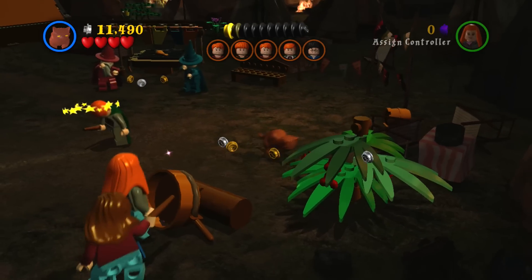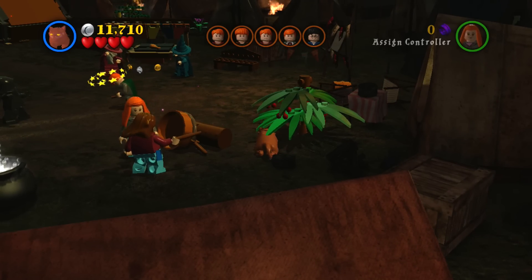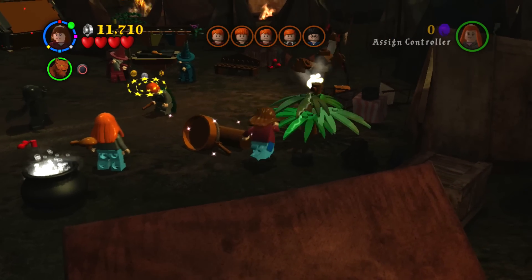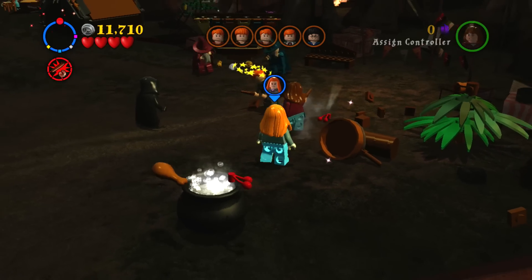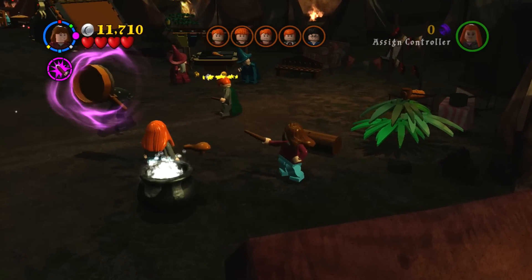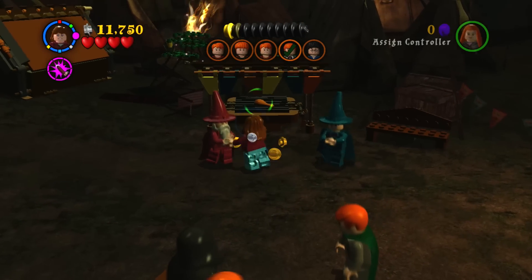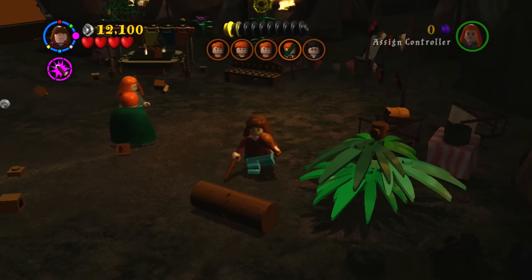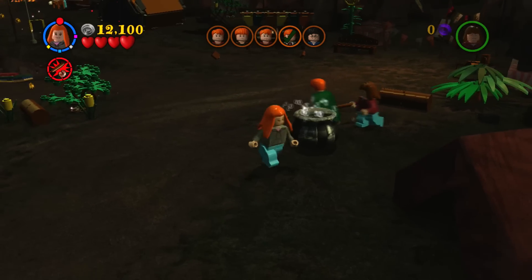Very nice. What else do we need — just smash it maybe? Wait, what's the cat doing? I can't move the cat. Okay, destroy this plant — there we go. And then we need the chicken leg, which is right over there next to those red and blue wizards. Do we just destroy it? Yep, there we go, got it. Now we can put it in the pot. Wait — he's rescued, we don't even need to do it now.